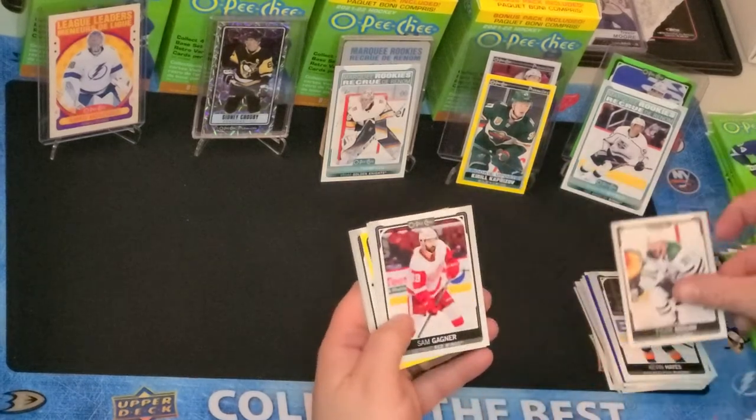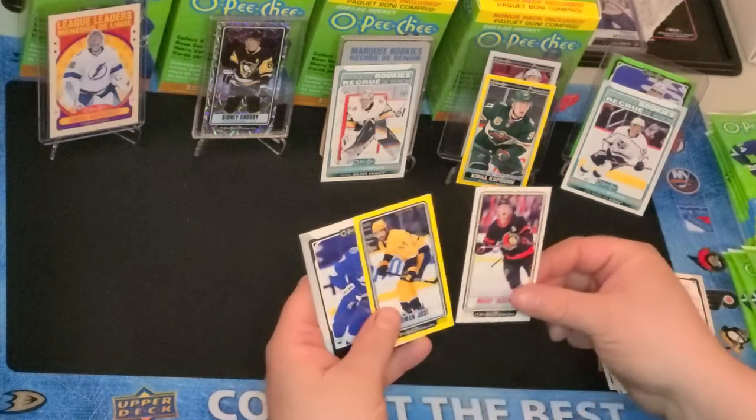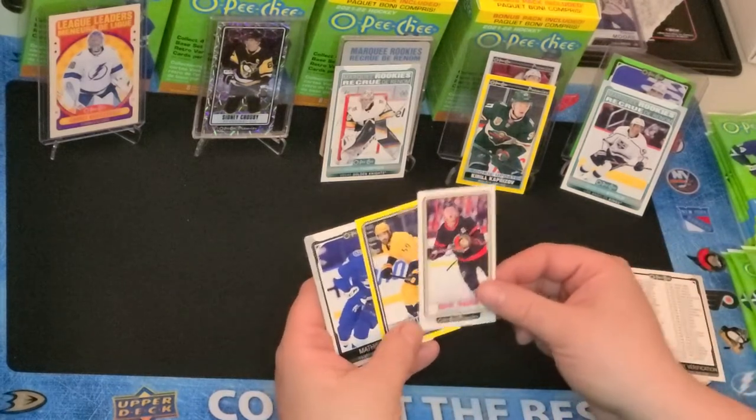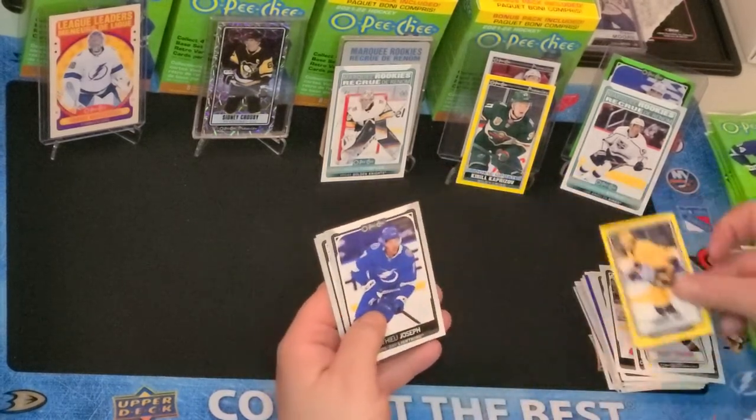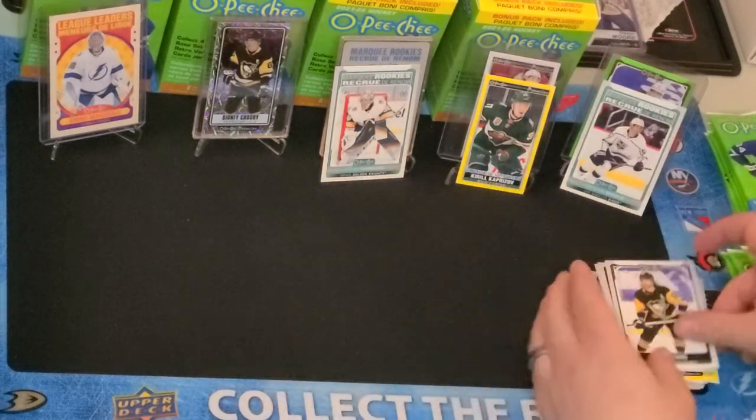Tyler Seguin, Sam Girard, just a regular checklist. Oh, two different Tall Boys — we've got Brady Tkachuk and Roman Josi, Matthew Joseph, Niko Hesher, and Chris Letang.